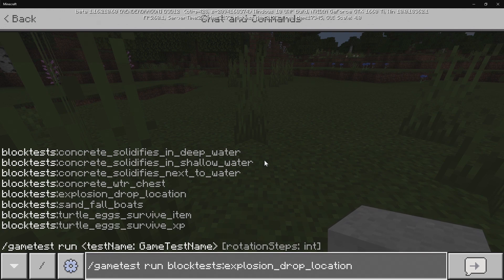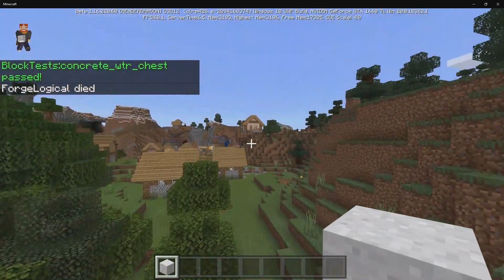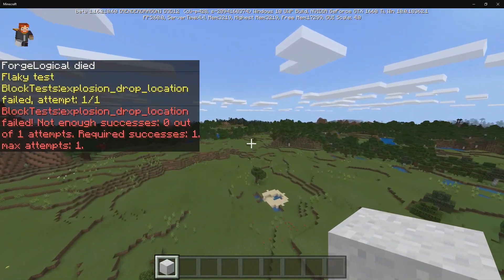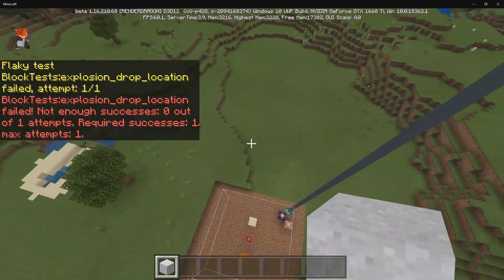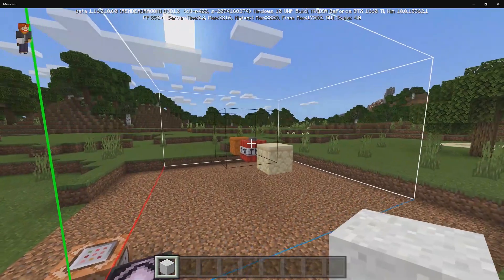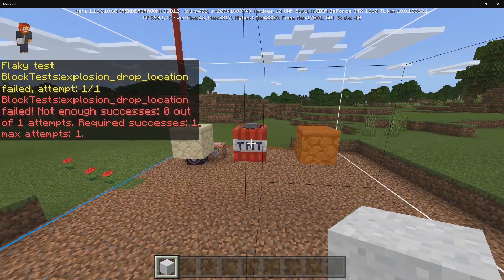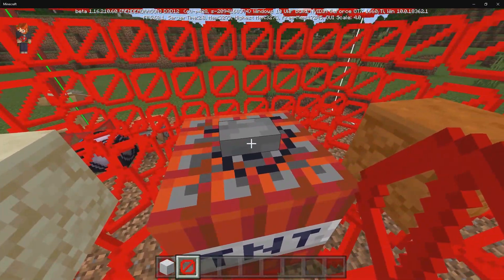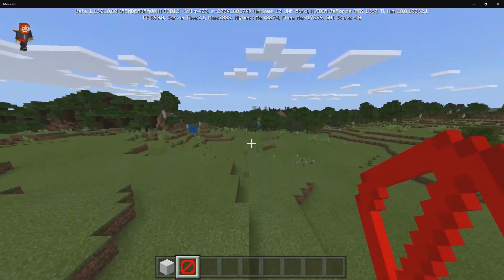Explosion Drop Location — let's test this one out. So it causes an explosion. I think I just died in creative mode — I'm not sure what happened there. It looks like there's TNT, and if it explodes it's going to pass the test. These are barrier blocks. The only way to do this is to go inside and activate the TNT, but I have TNT Explodes off, so it's not going to run the test.